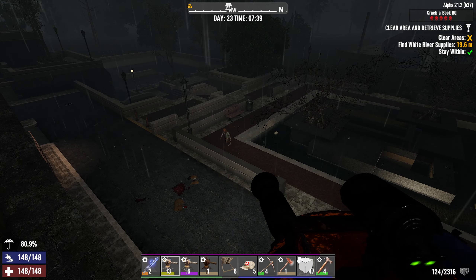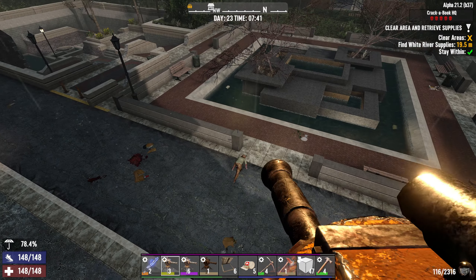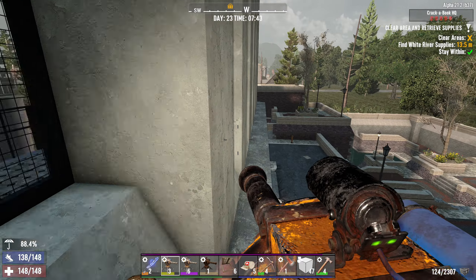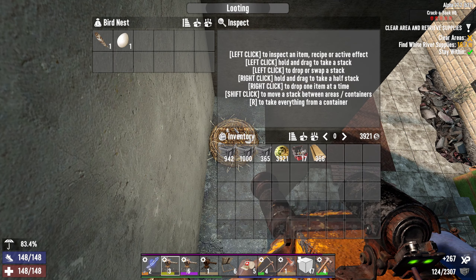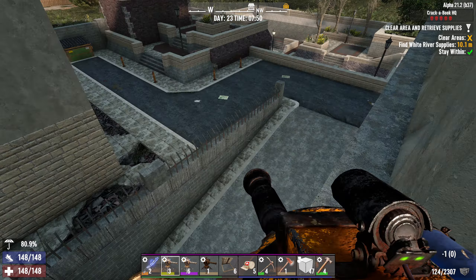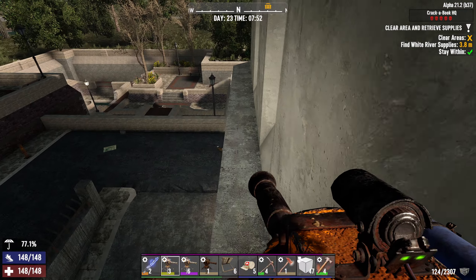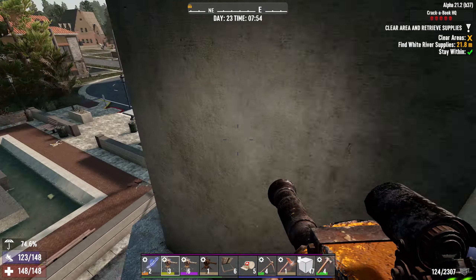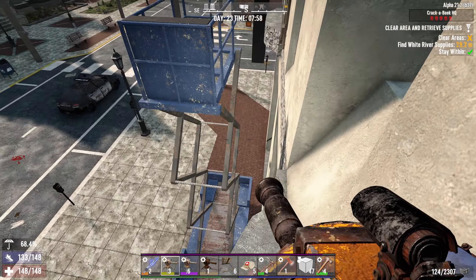We've upgraded to military armor and have our level 6 turret. I think I've done this before maybe once, but I need to be careful - I don't remember where to go. There's a lady zombie - let's take her down. There we go. Did I go the correct way? There's a cop right there - I don't think this was the correct path.